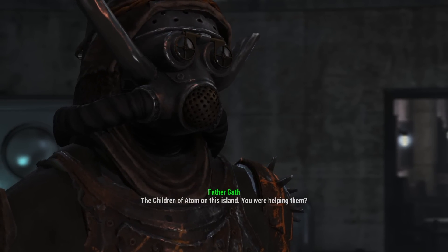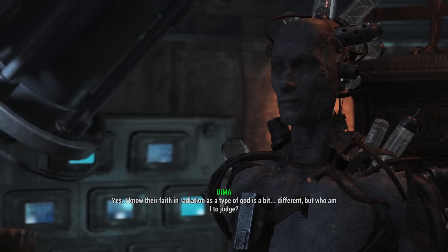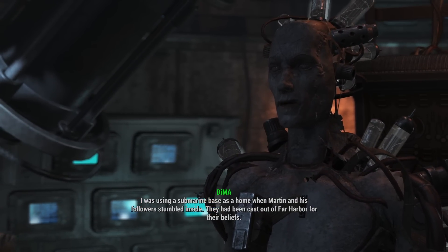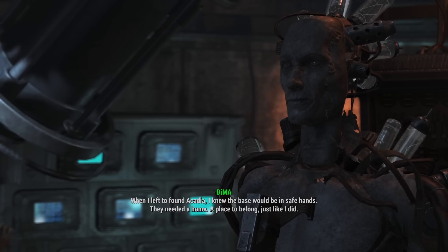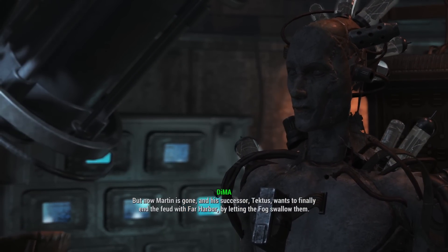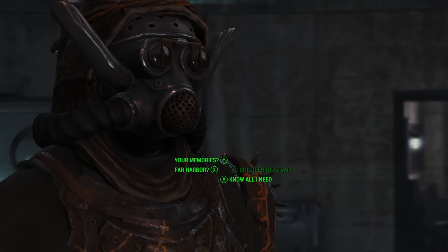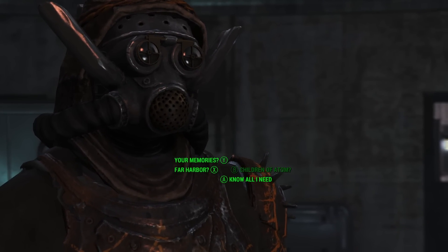'What are you planning, DiMA? The Children of Adam — you were helping them.' 'Yes, I know their faith in radiation as a type of god is a bit different, but who am I to judge. Martin and his followers had been cast out of Far Harbor for their beliefs — when I left to found Acadia, I knew the base would be in safe hands. But now Martin is gone and his successor Tektus wants to finally end the feud with Far Harbor.' It just occurred to me that I'm doing back-to-back evil characters — there's really no way to justify the Children of Adam as a good faction.